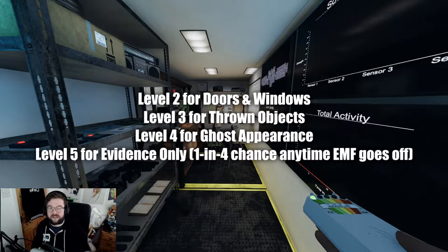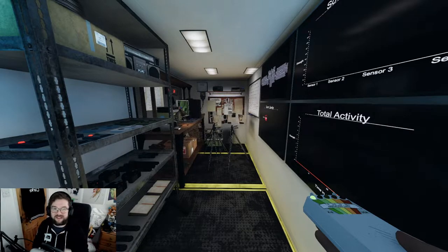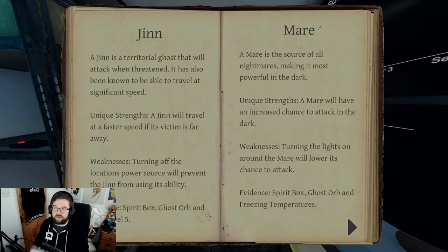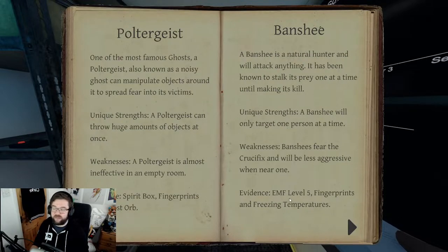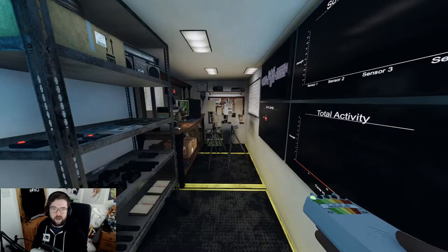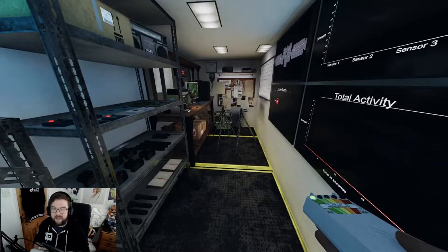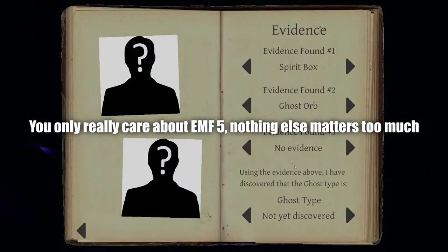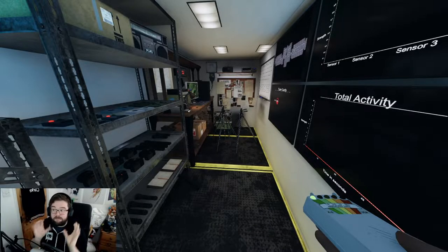Level four means the ghost has popped up to spook you and then disappeared. To get EMF five, the ghost needs to have EMF five as evidence. You can find out which ghost has that evidence by scrolling through them - for example, Banshee has EMF level five whereas Poltergeist does not. There's a 25% chance - one in four - that any EMF activity will jump to level five if the ghost has it as evidence.